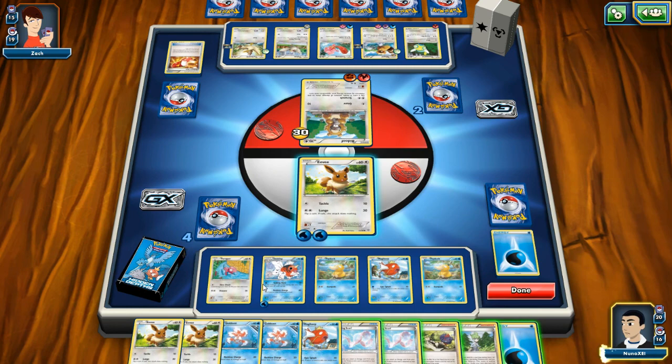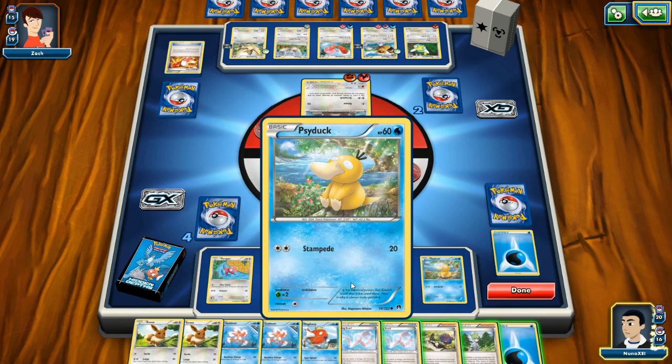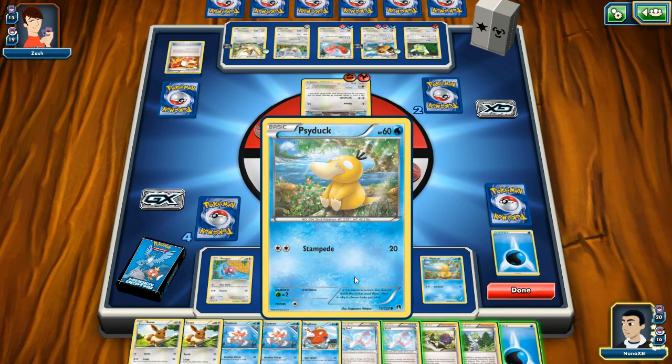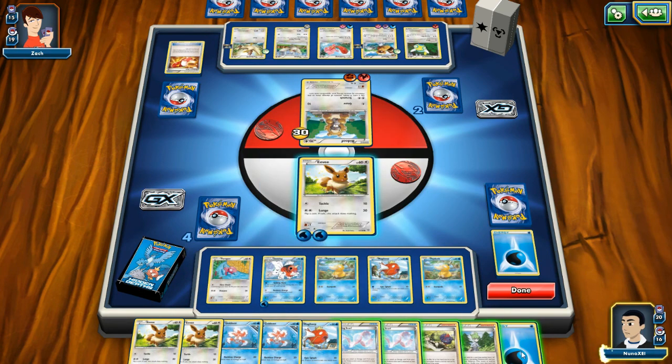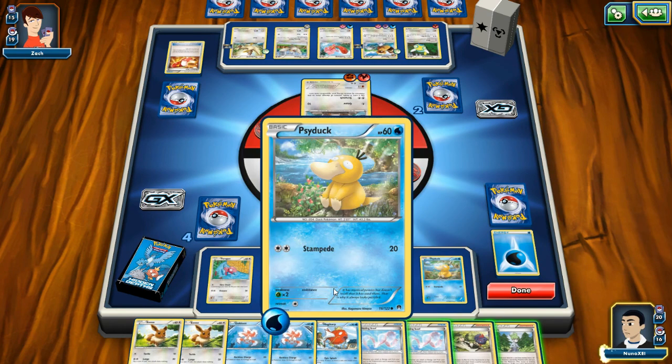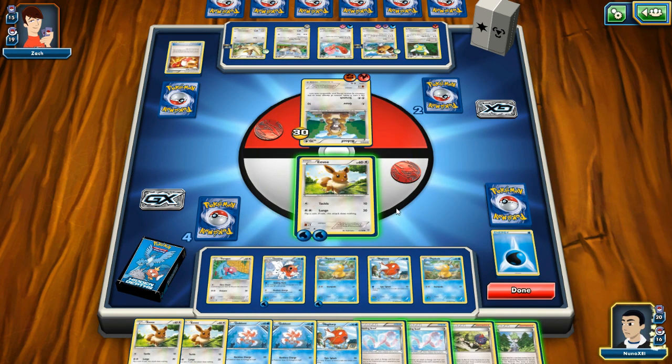Screw Magikarp. I need to see who I'm gonna get ready for when this is over. I think Psyduck might be my best card because I pay two energy and it always does 20 points damage — right now I feel like that's a good bang for your buck. It's consistent.